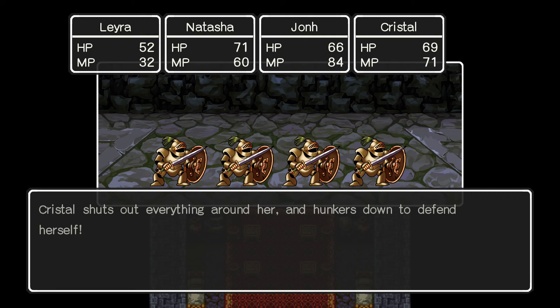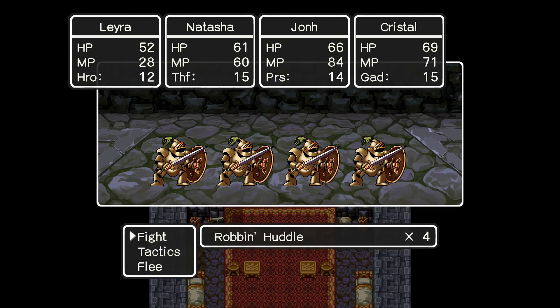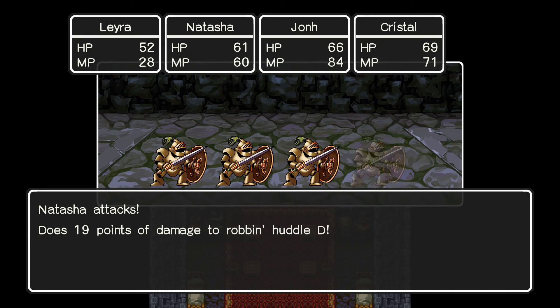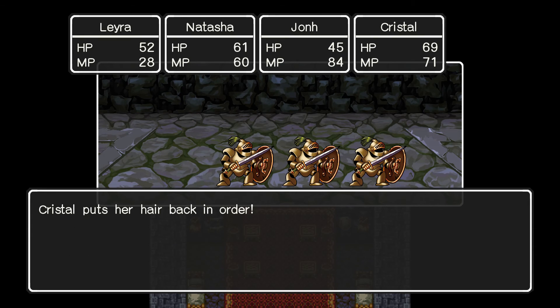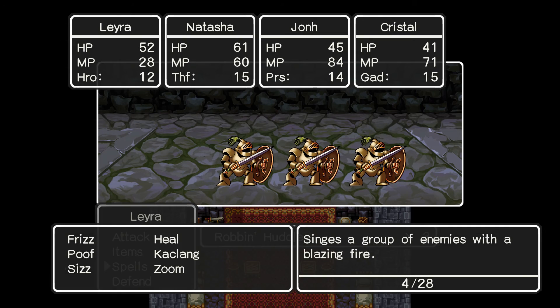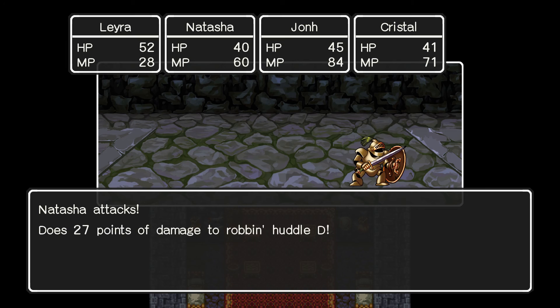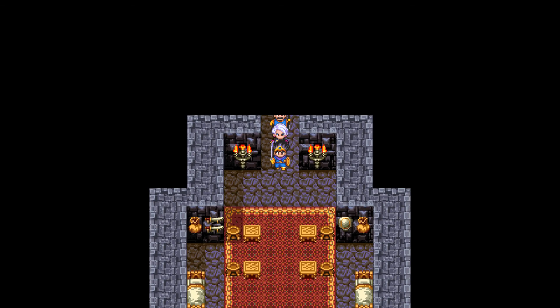Kassap didn't do anything, and Crystal was just shutting her eyes and pretending the world didn't exist — that's great. They should hopefully be at a point where we can start dealing some damage without dipping into MP too much. Now this Kassap worked — great. Crystal is just fixing her hair. Four of them at 100 experience divided amongst four of us, it's 100 experience each.